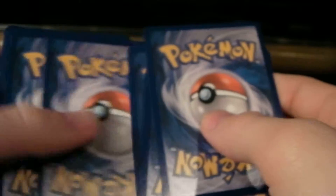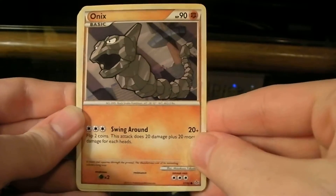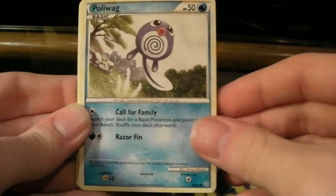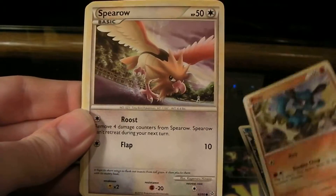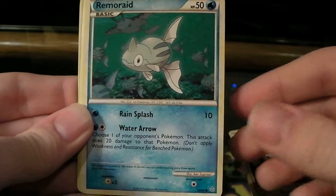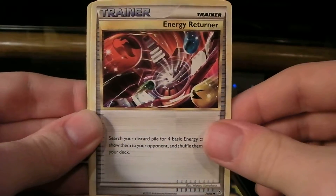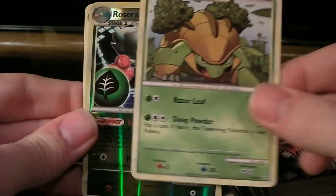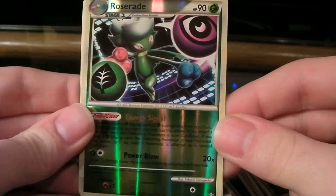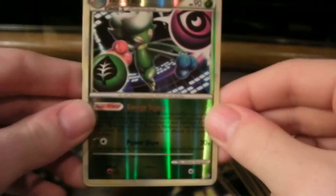Or at least a holo. Sorry, the cards are sticking together a little bit, that's okay. Alright, we got an Onix, Poliwag, Riolu, Spearow, Remoraid, Kakuna, Energy Returner, Grottle. And the Reverse Holo is a Roserade, which is a rare — it's pretty nice. Energy Signal and Power Blow, pretty cool.